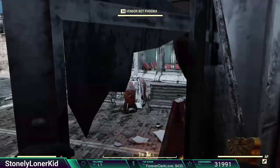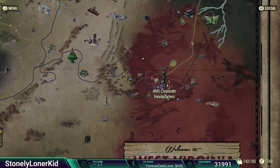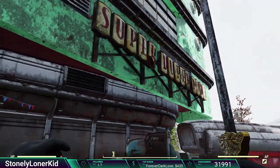This is VendorBotPhoenix here at the Watoga Shopping Plaza. I've made quite a few videos here because he sells some of the best notes and plans in the game, and I'm trying to prove to everybody that you can find them here. Very far southeast, Watoga Shopping Plaza — this is a Brotherhood of Steel commandeered trading post called SuperDuperMart.